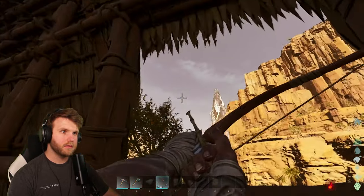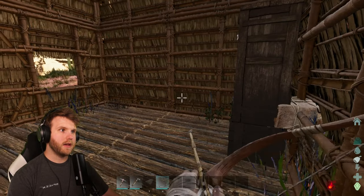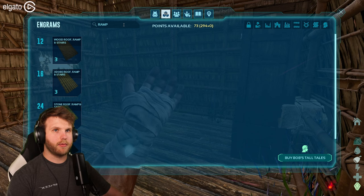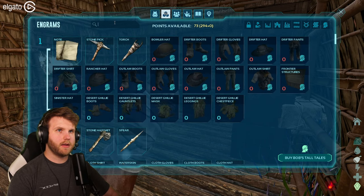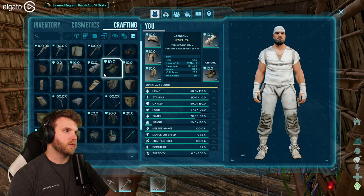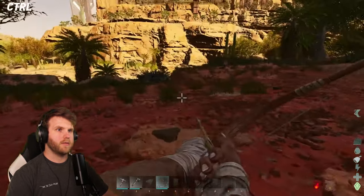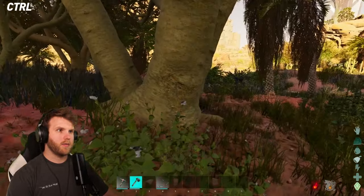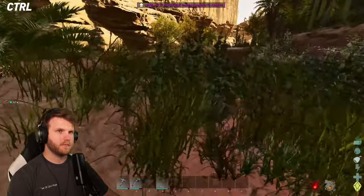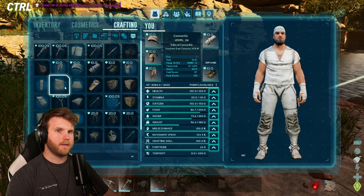Am I still overheating? I don't think it's as bad — still not good though that it's happening. The next thing I should do is maybe make a platform up from the water to here, like a ramp. Do they not make a thatch ramp? Thatch roof and stairs — okay. Let me see, I want to make thatch ceiling which needs fiber, wood, and thatch.